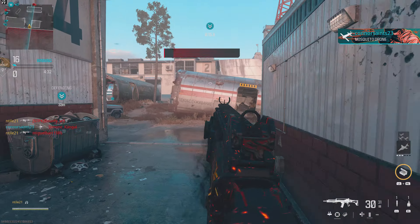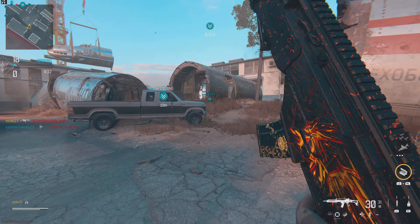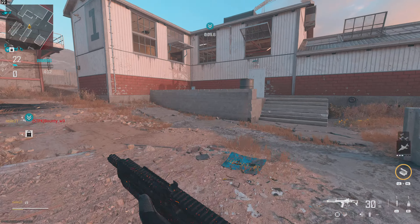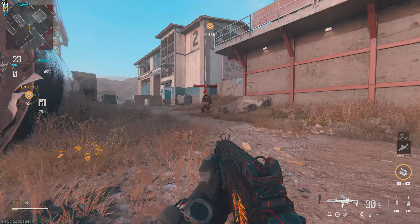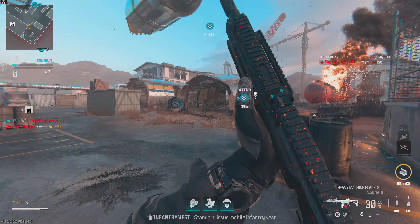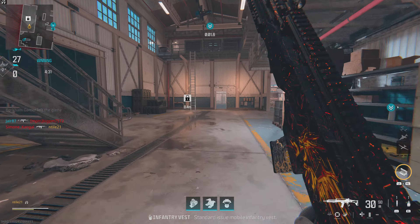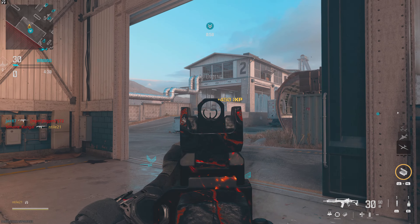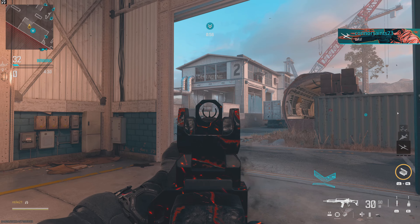Switching legs. Friendly care package underway. Confirming next hard point, stand by. Hard point secure the area. Target area updated, move to the heart point. Friendly UAV online.